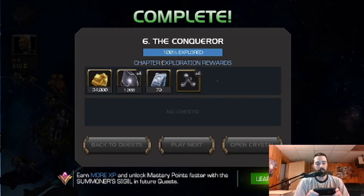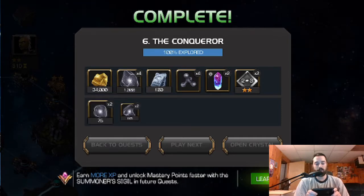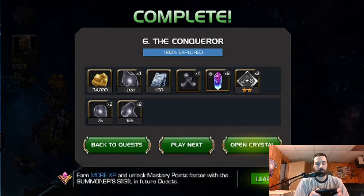Let's see what the rewards are. Some gold — a ton of gold. 100 units — that's huge. That's almost another Stony Core. We've got the 2-star crystals and two 2-to-3 2-star rank-up gems, which are very nice.